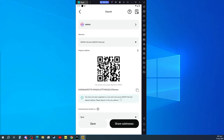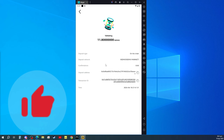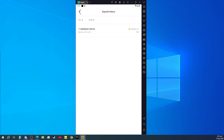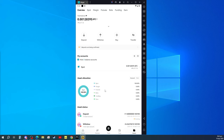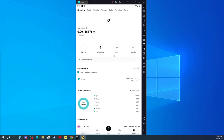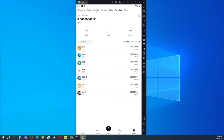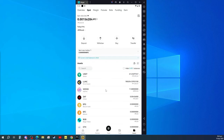We just have to double check our Bitget. We have a pending of 11.8 WeMix — it's still validating, we just have to wait for it to complete. Give it about one to two minutes. All right, it's already inside our wallet, in our assets in Bitget. We just have to find our WeMix. Our WeMix is under our spot.